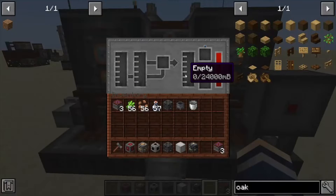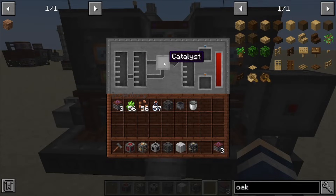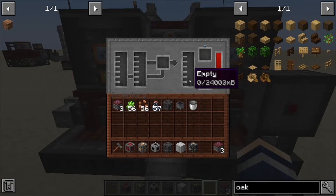What this machine does is actually mix fluids — it takes plant oil and ethanol through here, along with a catalyst that we need to get, and then this will give you your biodiesel. You can export it with a bucket or anything like that.